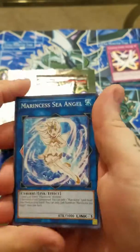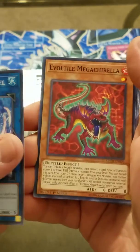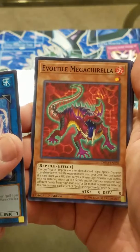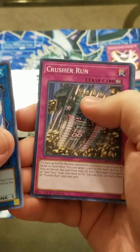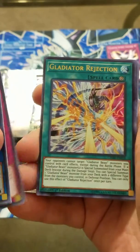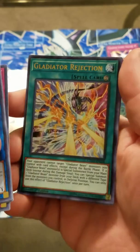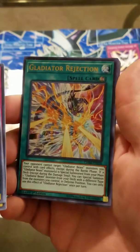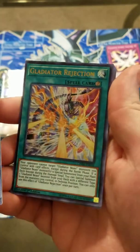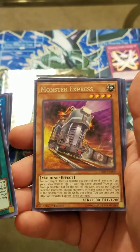Let's see what we can get out of this one here. Marine says Sea Angel. Evil Tile Mega Chirilla. Crusher Run. And we got an Ultra Rare - nice! And it's actually one I was looking to pick up: Gladiator Rejection. Again, Gladiator Beast support - I'm after it in this set. So look at that, I will gladly take that. And then for our rare, we have Monster Express.